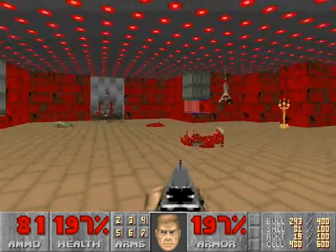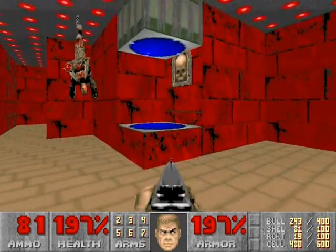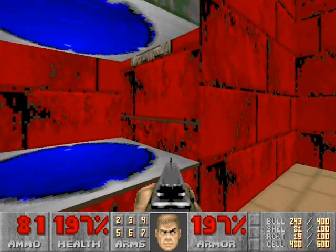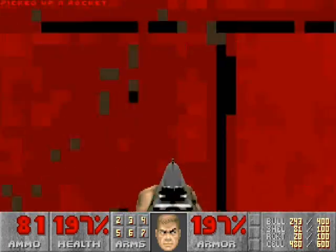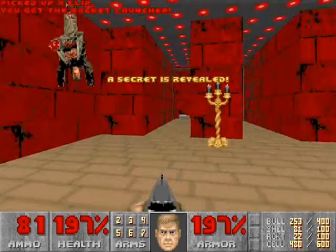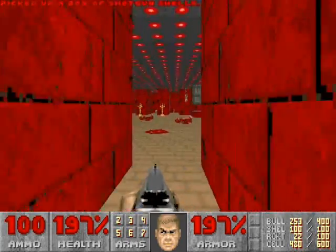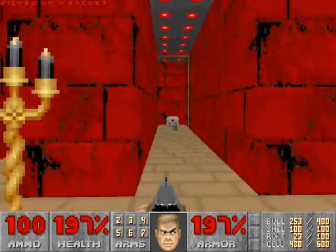Especially for lost souls. With this cleared out, face the silver area where you came from, turn left, and notice that there's a switch there. But be careful of the crushing ceiling. This will open up all the side passages so you can grab the items and weapons. But only the rocket launcher counts as the secret, so be sure to grab the rocket launcher if you want the secret.